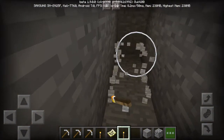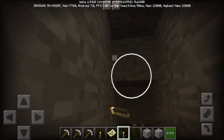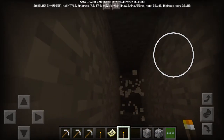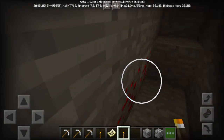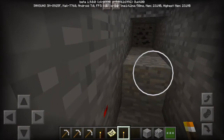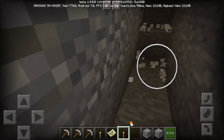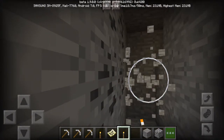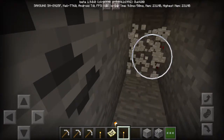I'm playing in creative just to make it very short because in survival it's gonna take a long time even with iron axes, but you will find diamonds in the end. Sometimes you find redstone, sometimes coal, until you find lava. When you find lava, you need to have some blocks with you — grab a couple of stones and place them to stop the lava from flowing toward you.